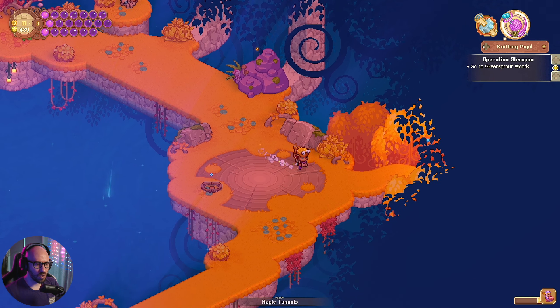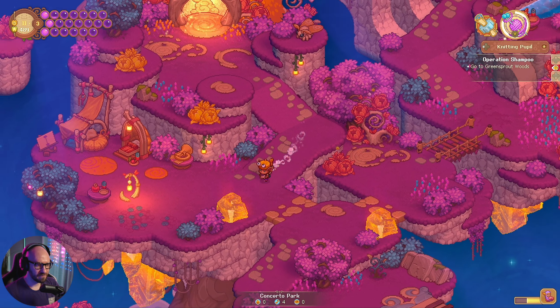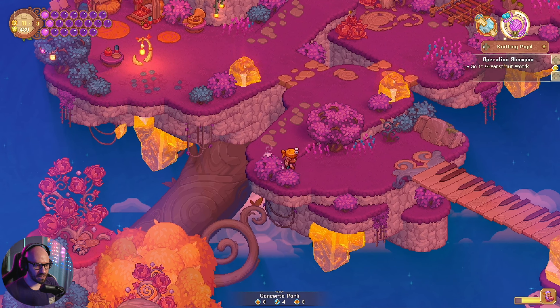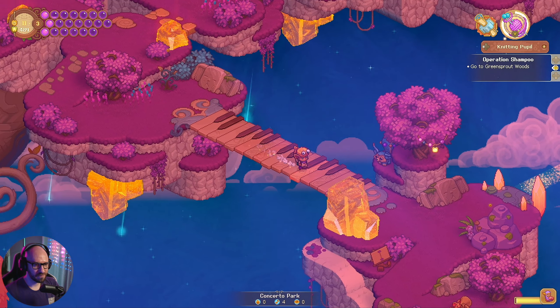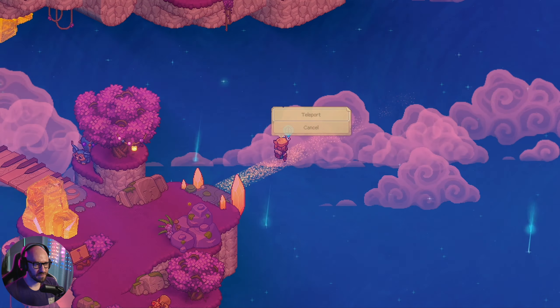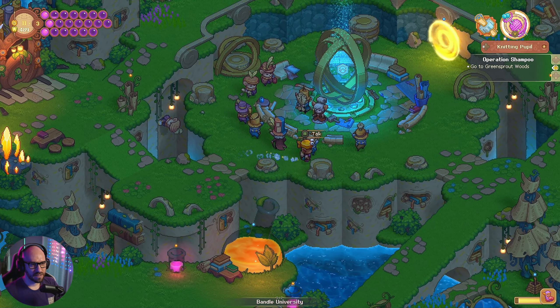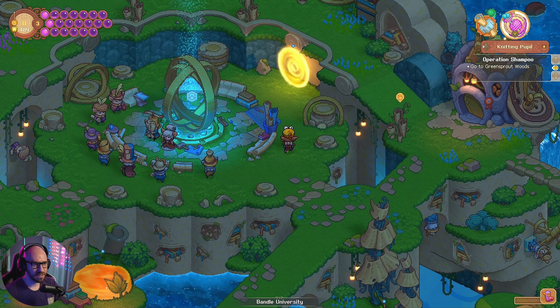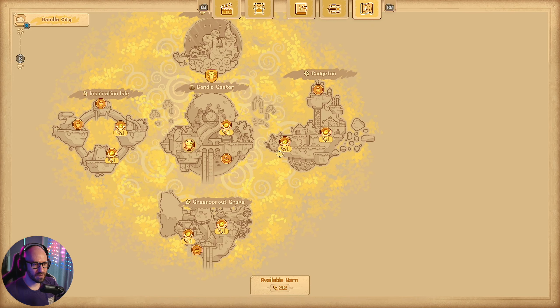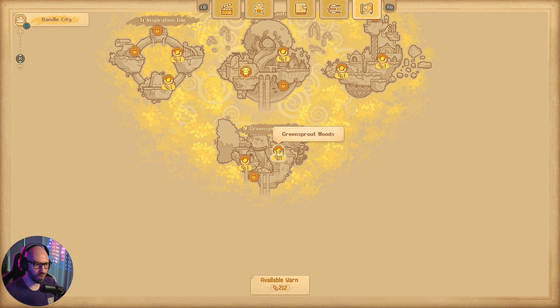All right, I guess I'm gonna have to go to Greensprout Woods. Let me head on out because I've got no clue what I gotta do here. I could have used the teleporter to fast travel — it's fine, I'm gonna walk. Let me go to Extremely Safe Blast Zone — no, actually I want to go to Greensprout Woods. There we go, we're back.